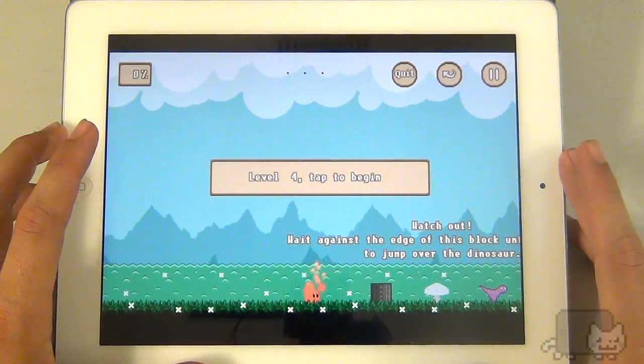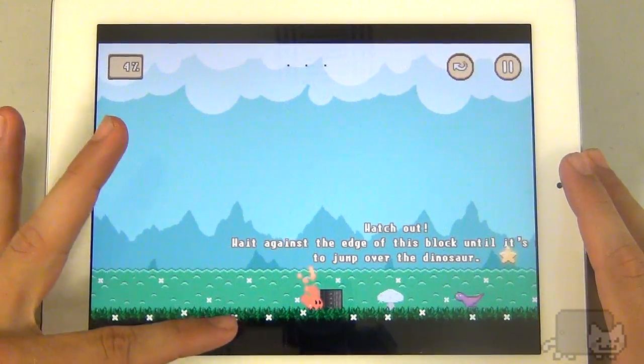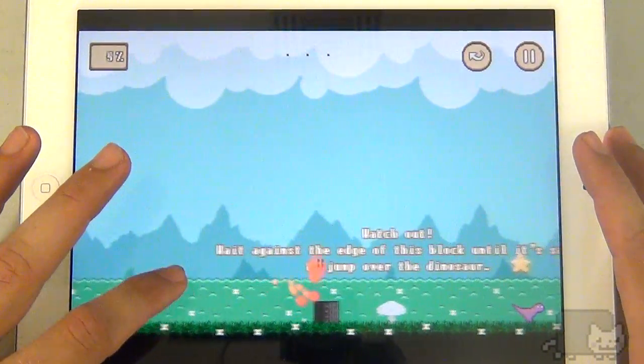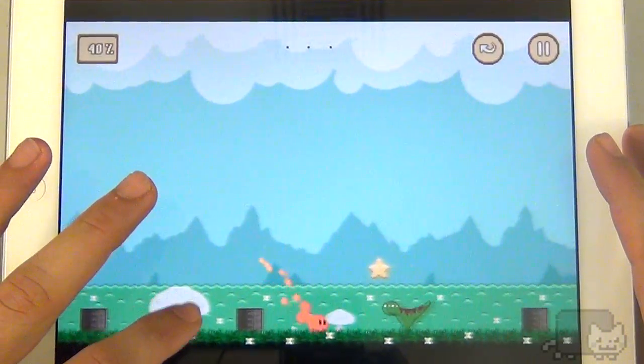Okay, here's some footage for Run Run Die. A very simple platformer — once you touch, your character starts going. You can hit a wall and kind of use it as like a checkpoint to stop for a while. You gotta jump over all the dinosaurs, and if you can't even make it over that tiny one, you're gonna have some trouble with this greenie.